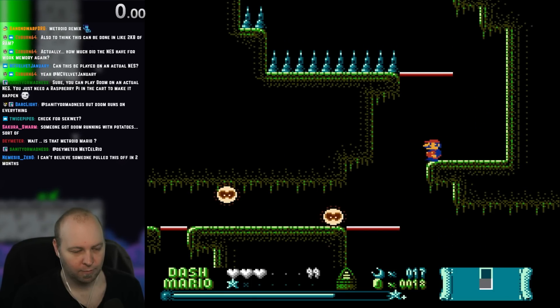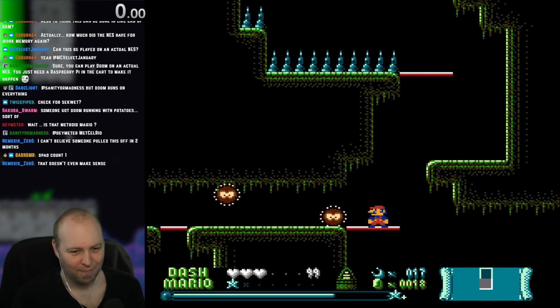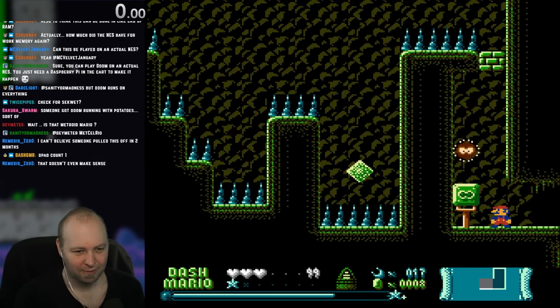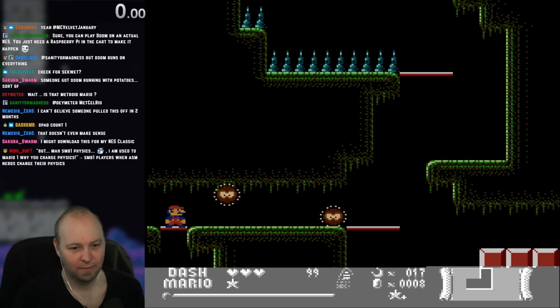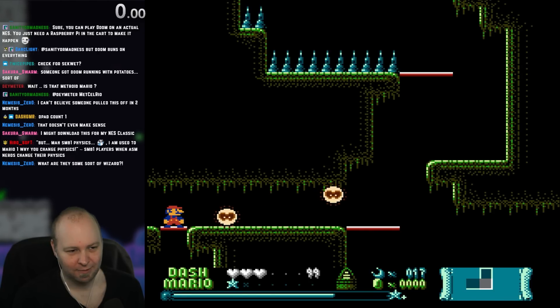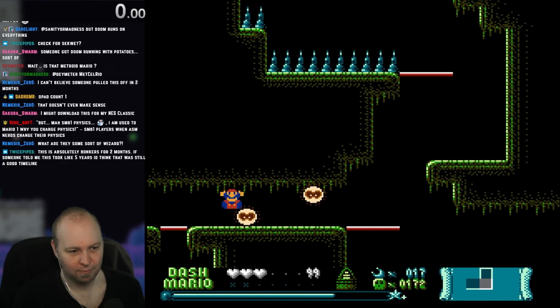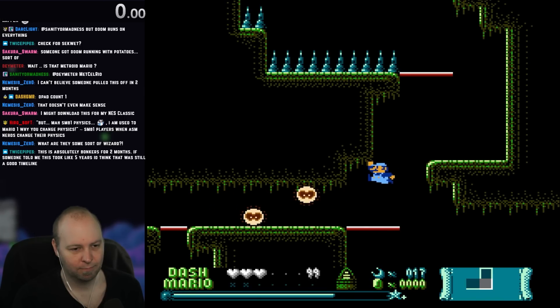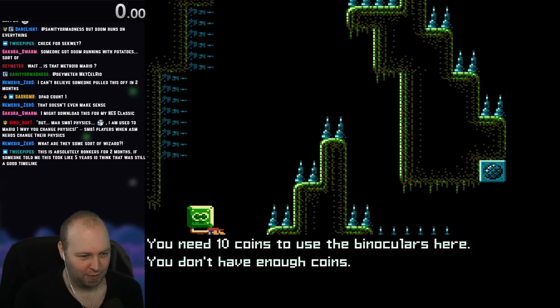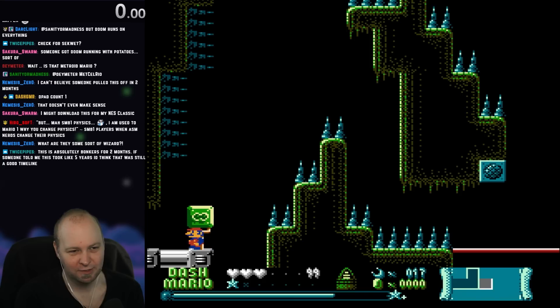There we go. Oh my god — thank god. I didn't use the x-ray here. You need 10 coins to use the binoculars here — you don't have enough coins. I don't think I have enough of anything to do this.